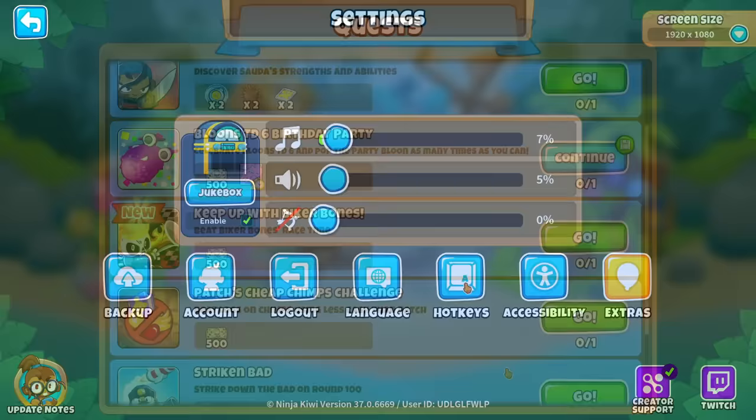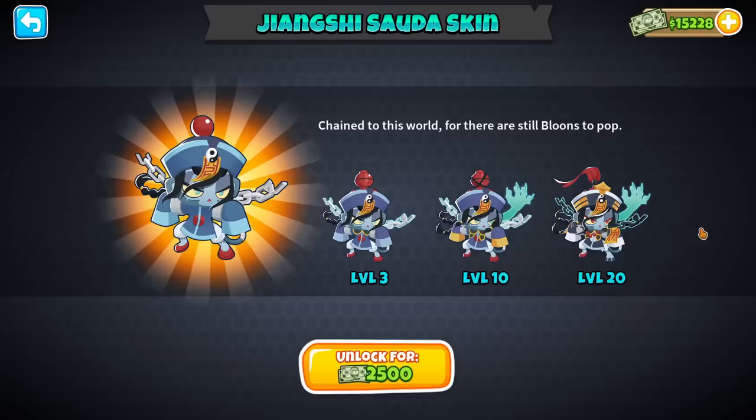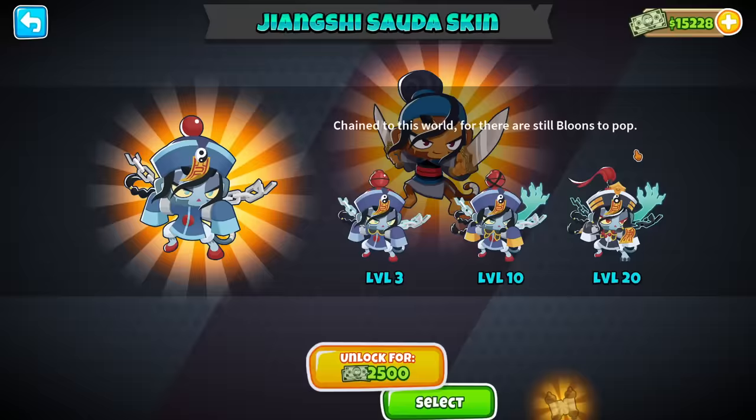Also with this update comes four new quests, which we're not going to cover right now. And a skin of my favorite hero — we've got the Jiangxi Sauda skin. Apparently Jiangxi is some sort of Chinese vampire. Not really sure if I'm into those kinds of things, but I always love to see new hero skins.